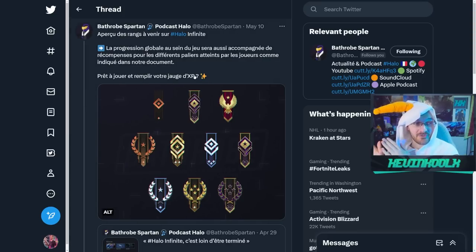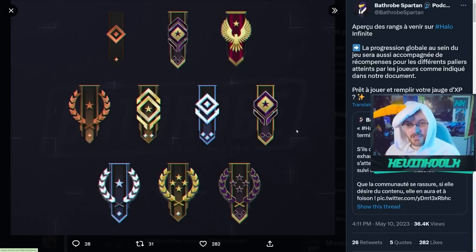These are the ranks that have been revealed, leaked out by Bathrobe Spartan, showcasing what your Season 4 career progression is going to look like. You can see with these emblems that they look nice — they're pretty much based off of the already pre-existing ranking system, like gold, platinum, bronze, silver, onyx, and all that kind of stuff. I do feel like they are missing a bit of an emblem towards the high-end tier. This one with the Eagle icon, as it does stand out amongst the others, is probably the ultimate tier to showcase your max rank.